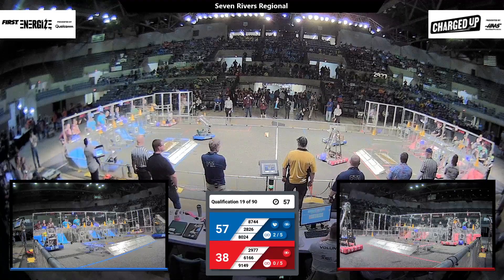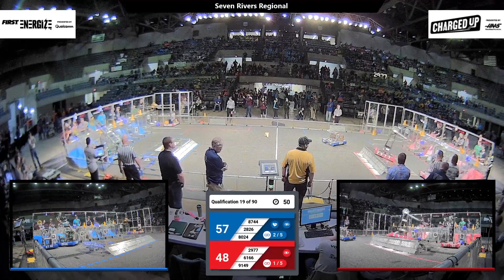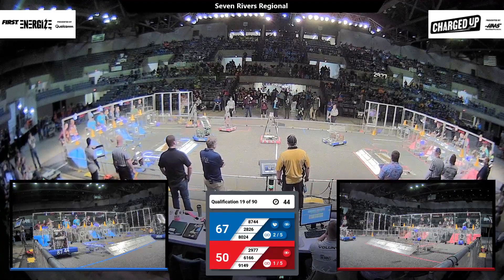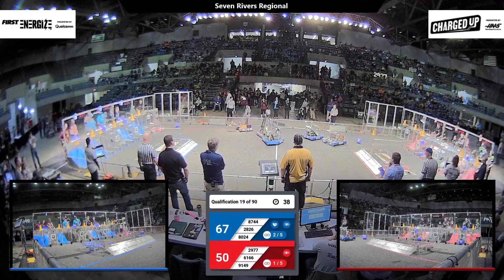Back over on the red alliance, 61-66 getting that cone aligned — they drop it, and that's on that post. That is a high cone scored for them. Nicely done. 80-24 in the middle of the field there losing comms, just sitting there. We'll see if the red alliance can navigate around them — it's a bit of an inopportune spot, but we'll see what they can do.